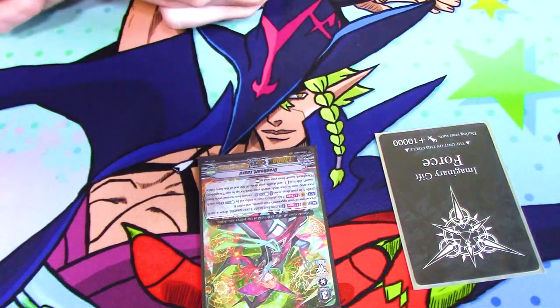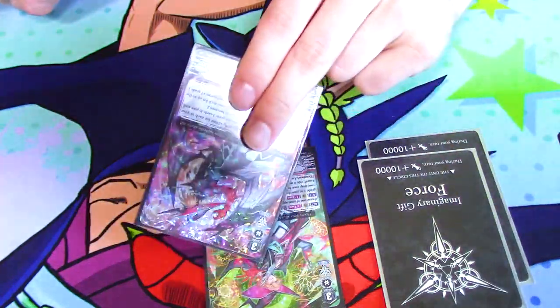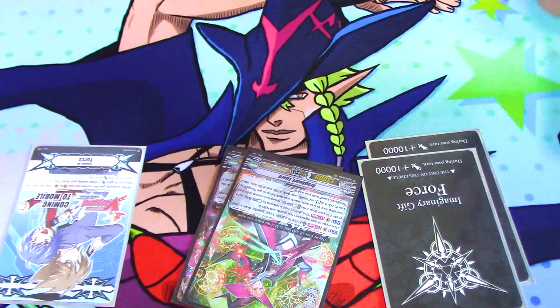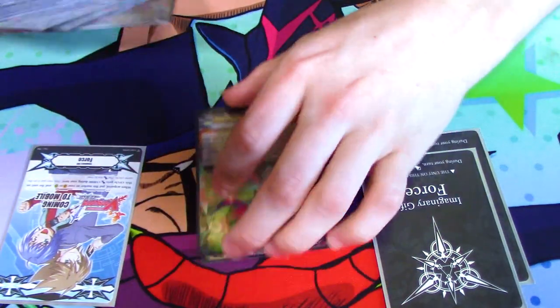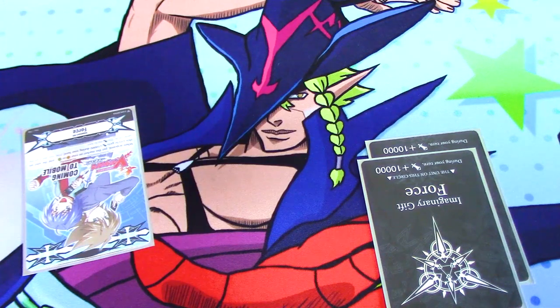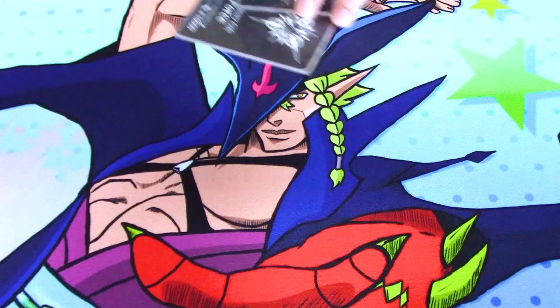The idea is: you ride Luard, get a gift, put it on a rearguard. Then ride Drag Driver, get another gift, put it on rearguard. Re-ride Drag Heart at end of turn, get another gift, put it on your other rearguard — so you're always going to have gifts, a lot of them. Because it's a very rearguard-heavy deck, you want to hit for big numbers, and that's what you use your gifts for.